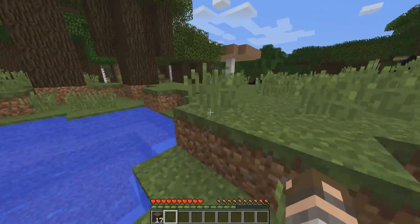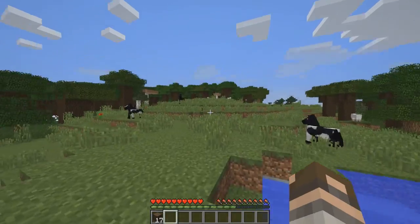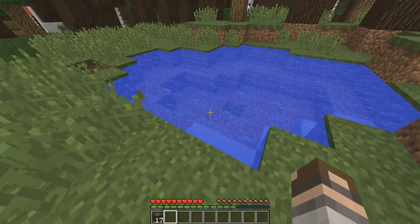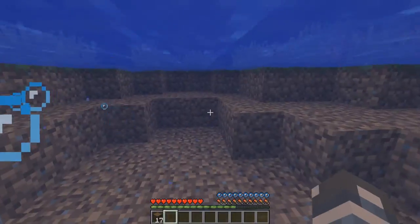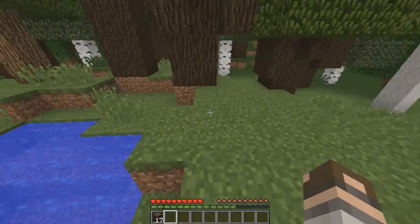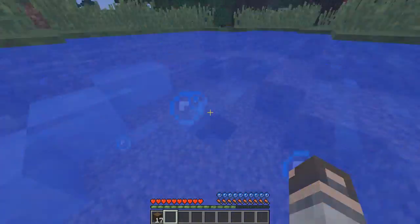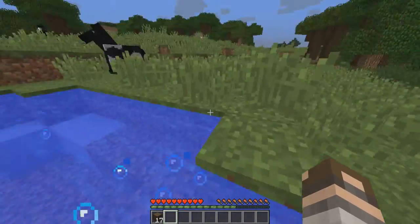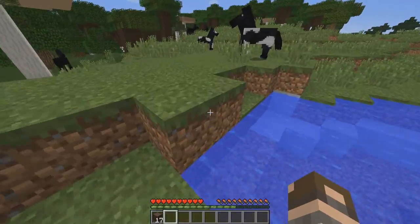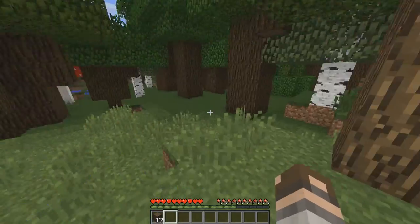If there are creepers about — they're the mob that blow up, the little green things — they're the same height as your character, about two blocks or two meters. They can't blow up in water. They can damage you but I don't think they can blow up blocks when you're in water. Blown up blocks make a big hole and it's quite annoying to clear up. Stay close to water — it's quite a cool thing to stay around, and if you're going to create an area where you want crops growing to make bread and food, you need water to help grow your food.